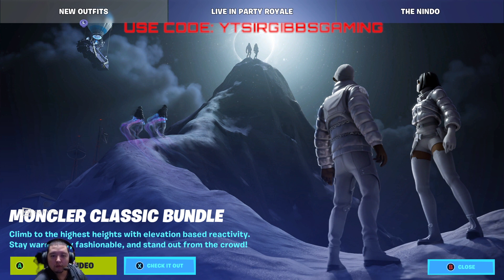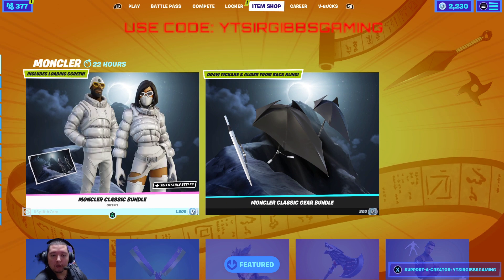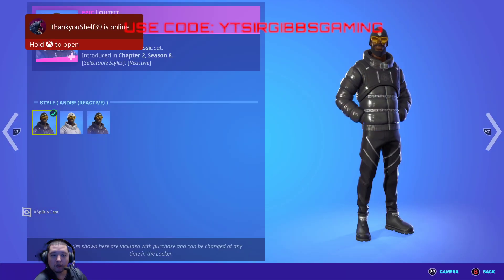We got the Monster Layer Classic Bundle. It's a pretty interesting bundle, let's check it out. The Monster Layer Classic Bundle is 1800 V-Bucks and comes with two skins. They got three different style options.